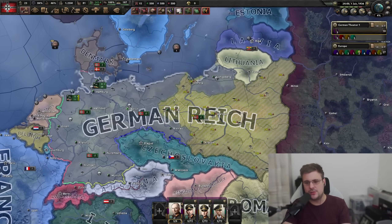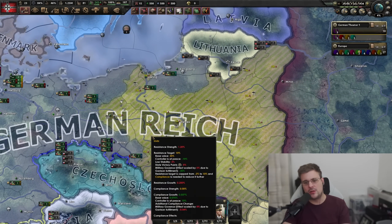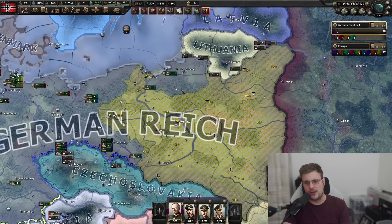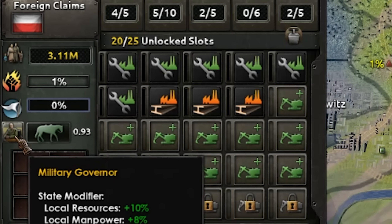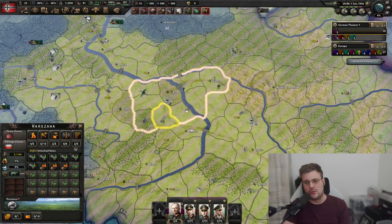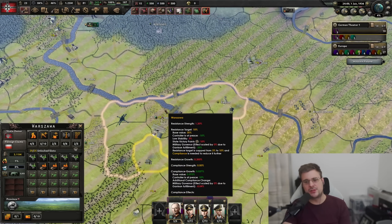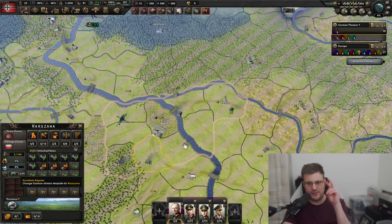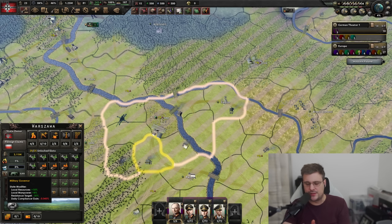This is a regular circumstance - Germany annexing Poland. When I press F6 you can see all of this territory showing resistance in these regions. If you click on an individual region you can see the garrison law - in this case military governor - and the division template being used. It's not one full division; it's actually 0.93. It's proportional, based on how much manpower and equipment is needed in that region to maintain the military governor occupation law.